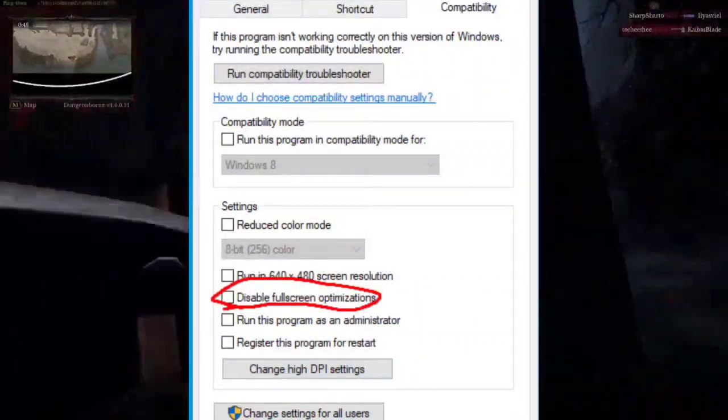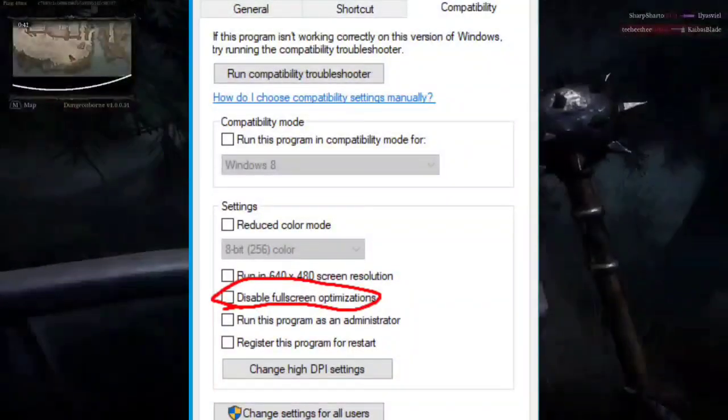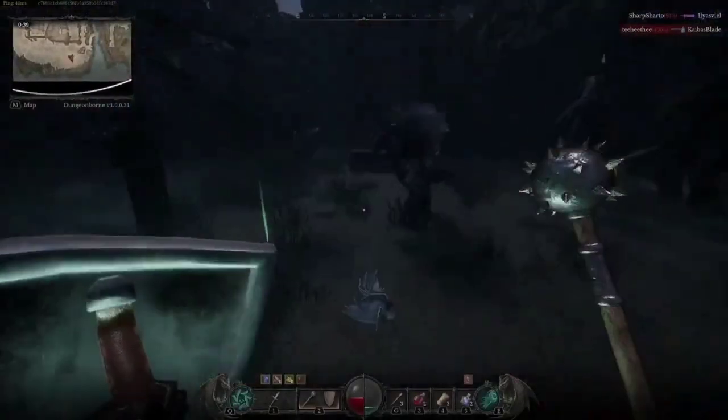5. Disable Fullscreen Optimization: go to the game's Properties, navigate to the Compatibility tab, check 'Disable fullscreen optimizations,' then click Apply and OK.